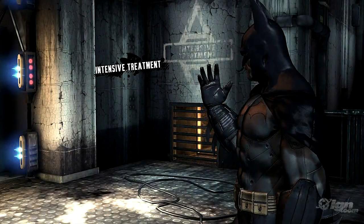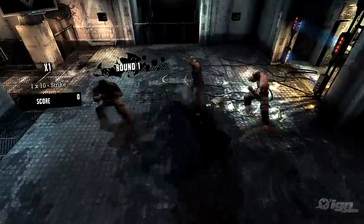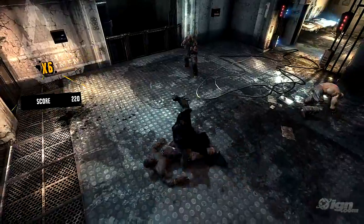Hi, I'm Sefton Hill, Game Director on Batman Arkham Asylum. Today we're going to be taking a look at the free-flow combat in Batman. This is the easiest combat challenge, featuring four increasingly tough rounds of Joker's thugs. So it's a great opportunity for me to show you what Batman can do.